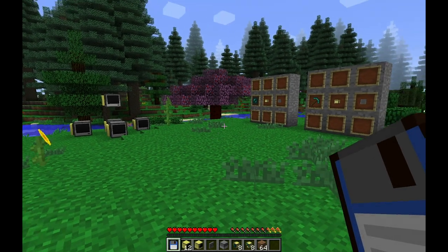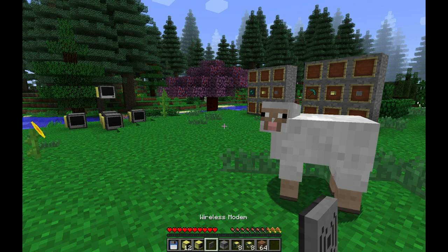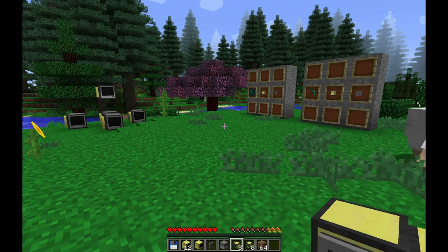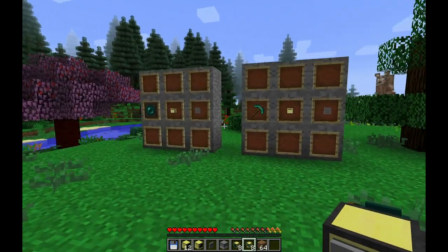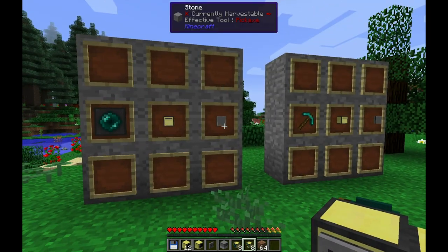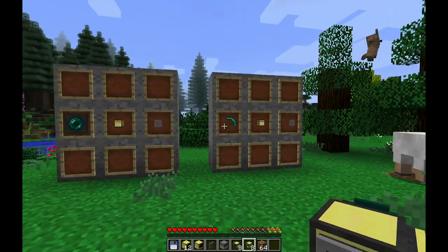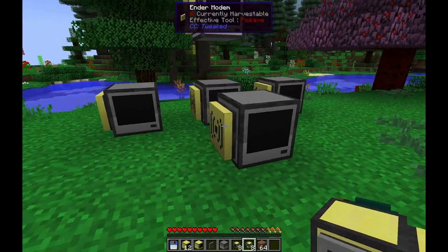Once you have that done, you're going to want to get your necessary items: 12 advanced monitors, one advanced computer, one wireless modem, one disk drive, and some number of turtles — you could really just do it with one advanced chunky wireless turtle and one advanced mining wireless turtle. You make those with the chunk loader from the Peripherals mod and a wireless modem, and a pickaxe and a wireless modem in the crafting table like that. You're also going to need five regular computers and five ender modems.